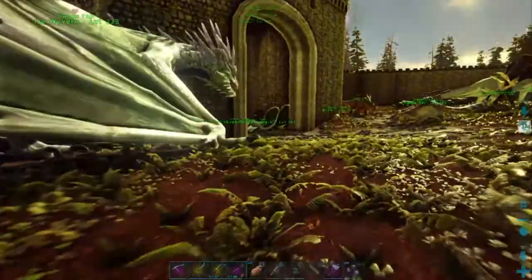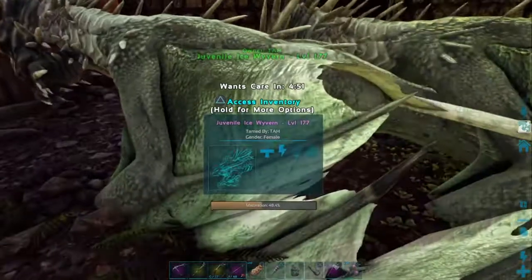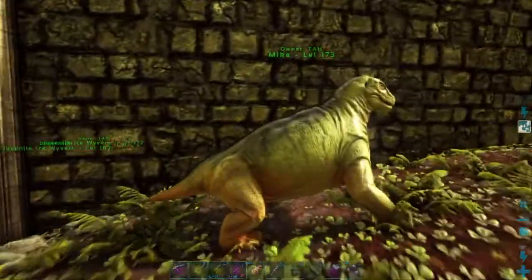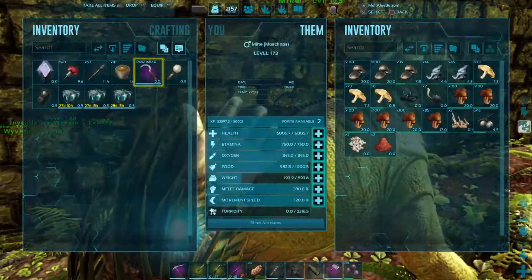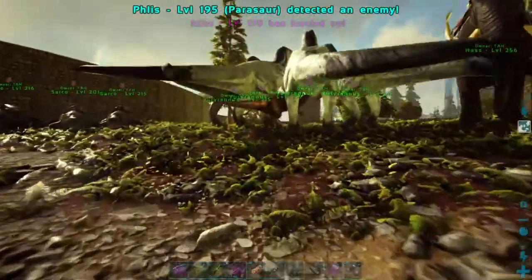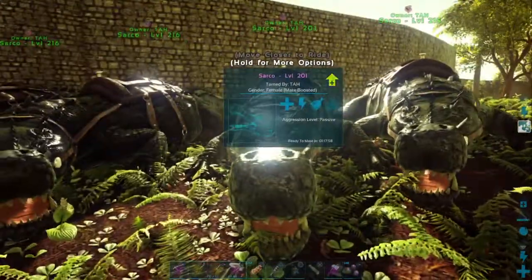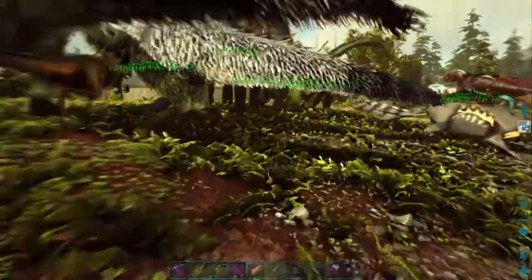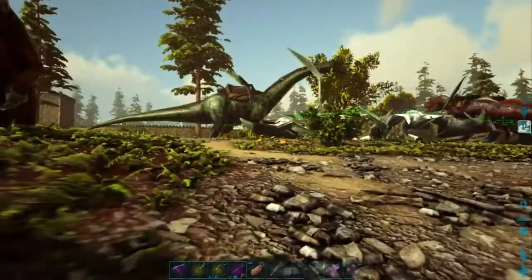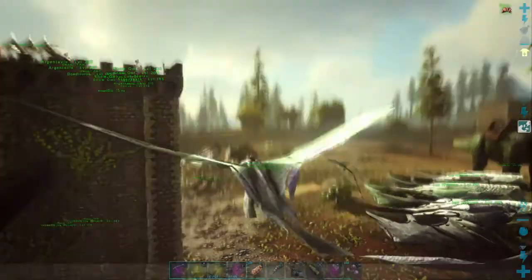We've got a 182 male over here that needs an imprint pretty soon — a 182 male and a 177 female. They're still about 4 to 5 minutes away from needing the imprint, so we're going to have to hang around here. Moss Chomps, are you doing alright? I've basically just been leveling this guy's weight and health, using him for berry harvesting. I've only got one female yutis and it's still an hour away from being ready to mate. May wings can mate again in 2 hours, so everything's a long ways away. We've got like 4 minutes before those wyverns need imprinting.